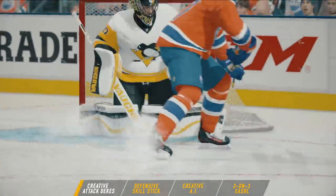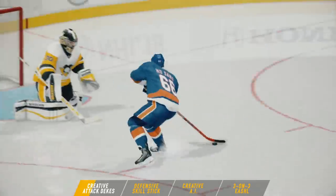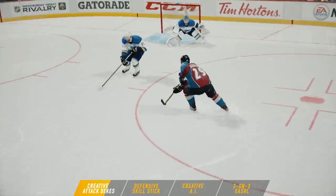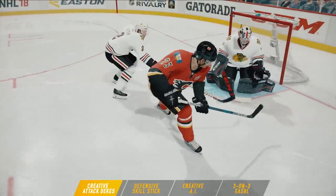There are a ton of new moves in NHL 18, including one-handed deeks, between the legs shots and passes, cheeky puck flips, and more. We've also added the ability to perform multiple deeks from the same stick position, giving you the control and freedom to react in the moment and gain that extra bit of space for a scoring chance.